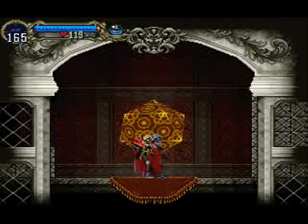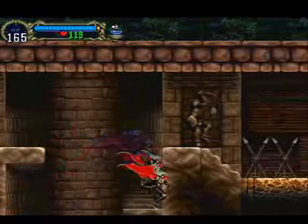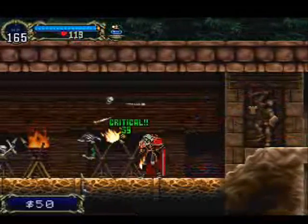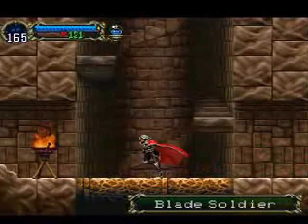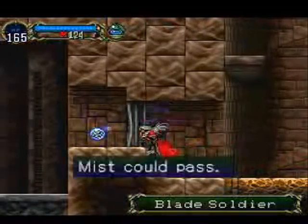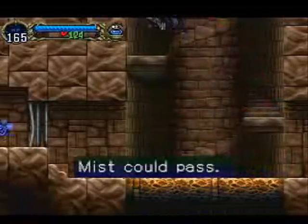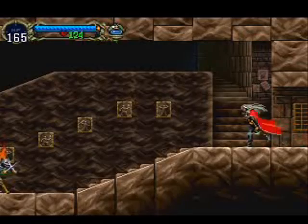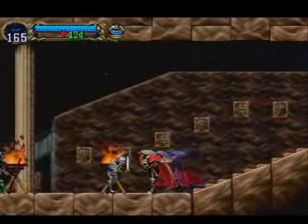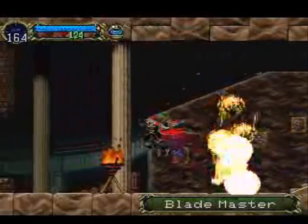Moving in here. I'm not quite ready to save yet, but I did want to refill my health. You'll notice here is another Iron Grape, but yet there's a relic on the other side. This is now the second time that we found a place where we need mist to go through. The first time it didn't matter so much because we used that whole little elevator trick to get to the other side anyway.